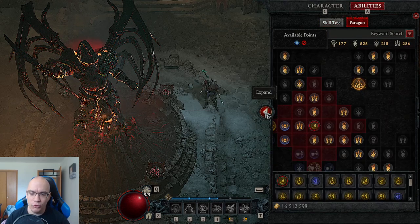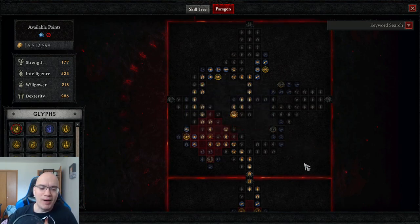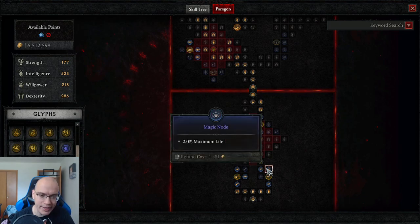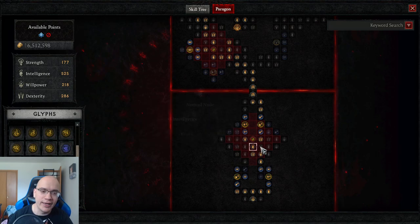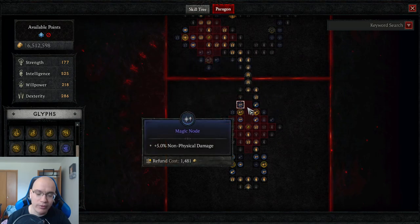The final piece is the paragon board. The paragon board in Diablo 4 is one of the best puzzles I've seen so far. It is comprised of nodes that give you certain benefits — for example, a node that gives 2% maximum life. One paragon point can be quite impactful.